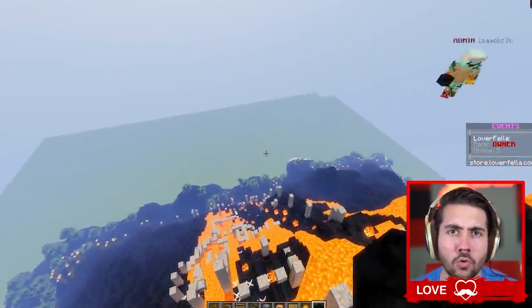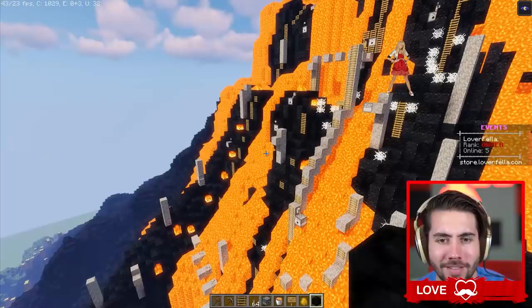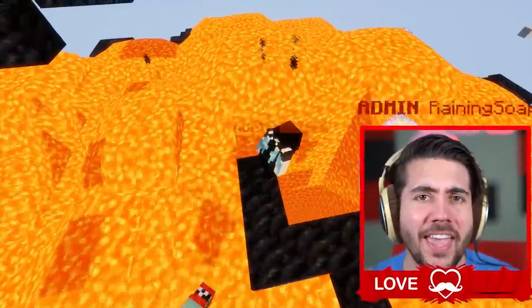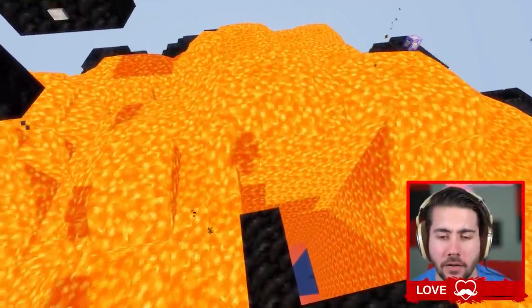Zone one is completed — the crust zone, the climb zone. Time to get started on zone two, which is of course the volcano's shaft — a very long, deep tunnel.